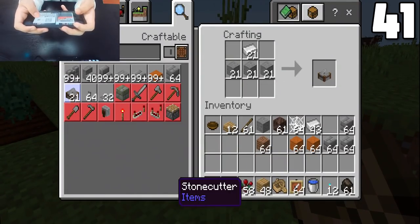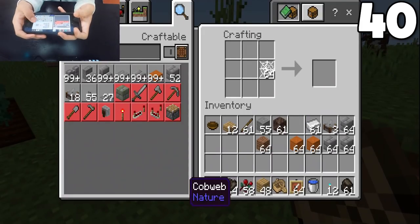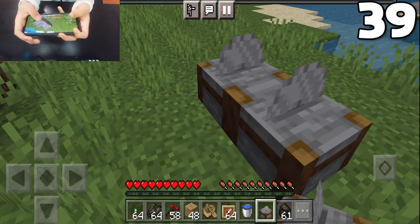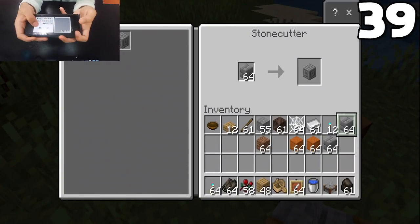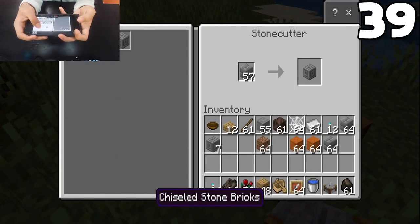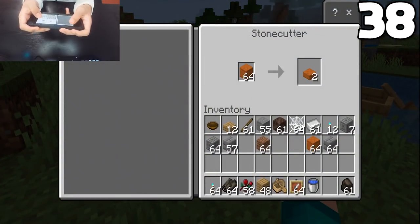Stone cutters can now be exclusively crafted using stone and none of its variations. Cobwebs no longer make 9 string. Chiseled stone bricks can now be crafted from stone bricks in a stonecutter, and cut stone slabs can now be crafted from sandstone and cut sandstone in a stonecutter.